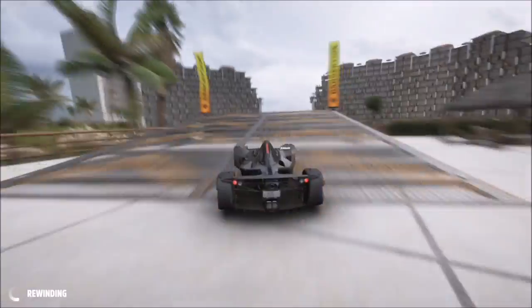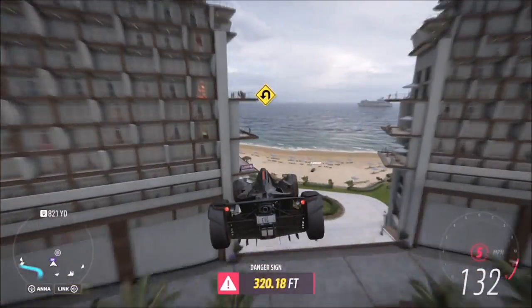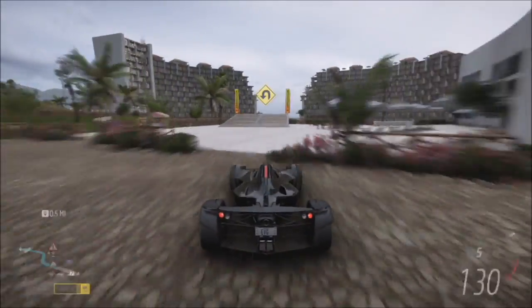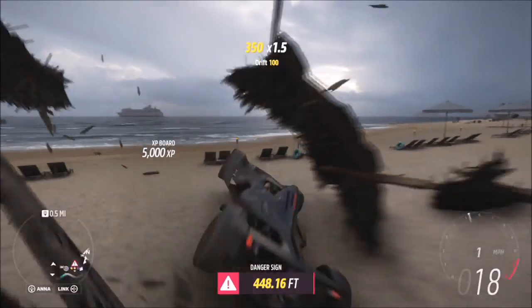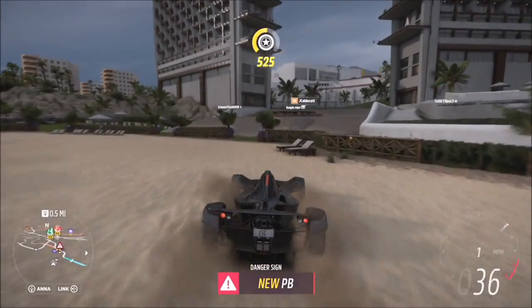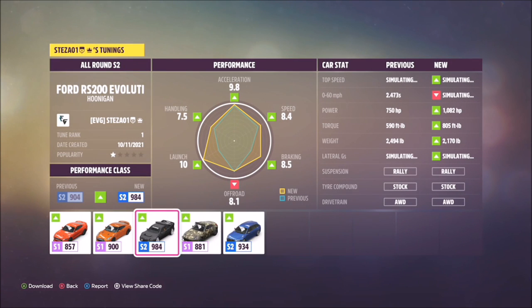It does take a few attempts — it did for me — just to line it up. You want to be aiming for the center of the ramp and slightly over to the left. You need a decent run-up and you need to hit the ramp at about 133 miles per hour, give or take a couple, and aim towards just slightly to the left of the center of the ramp.